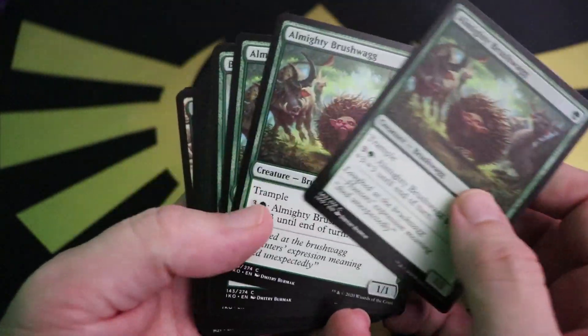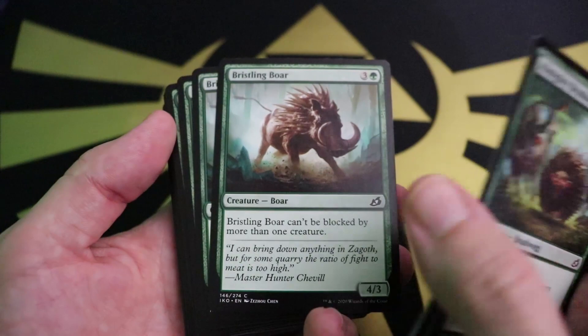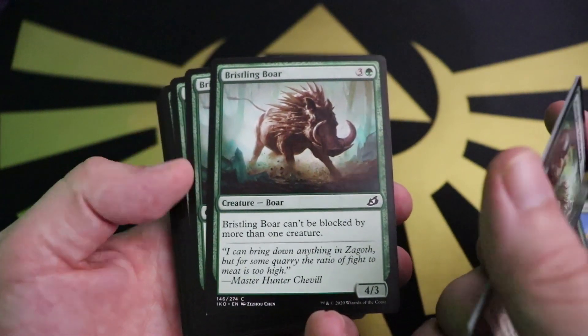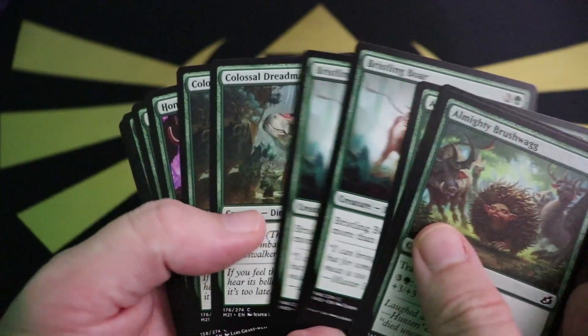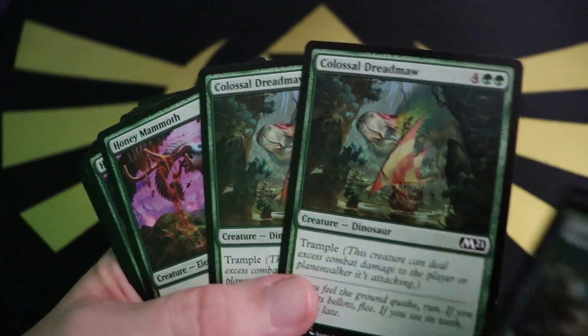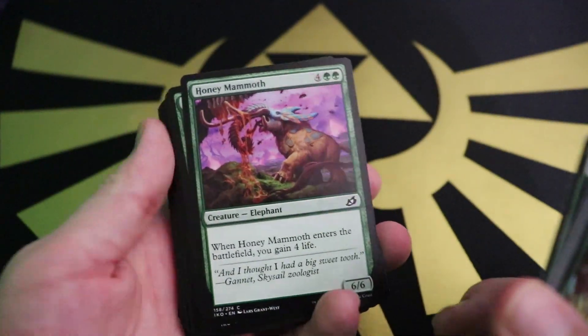For the green commons: Brushwaggs as one-cost beefies, Bristling Boar that can't be blocked by more than one creature — underwhelming — Colossal Dreadmaw for beef and trample, and Honey Mammoth to gain four life.